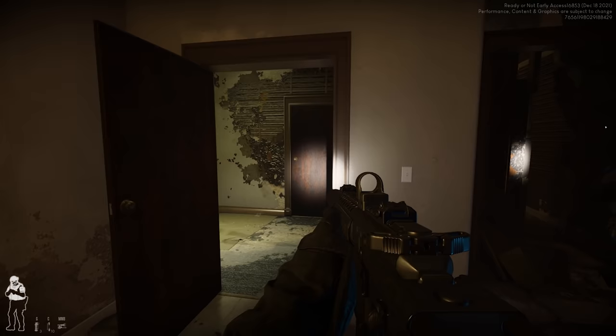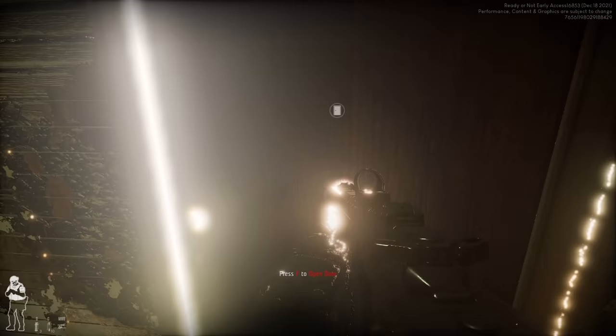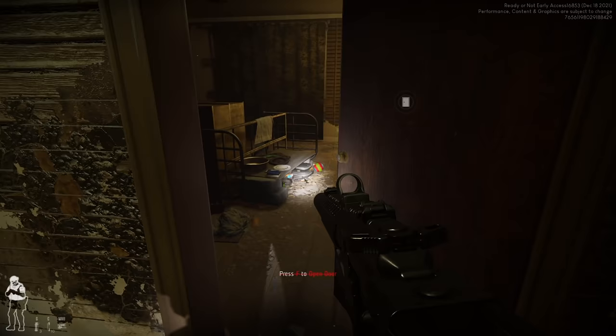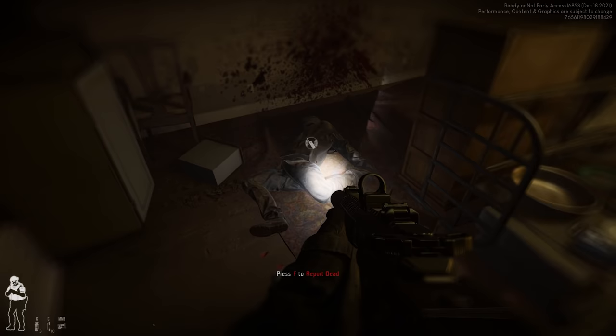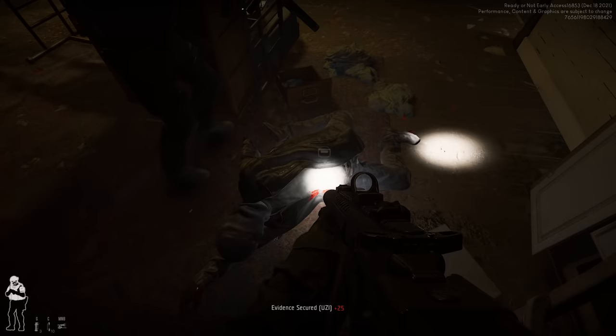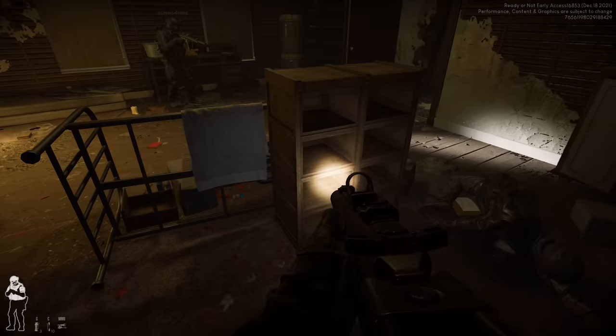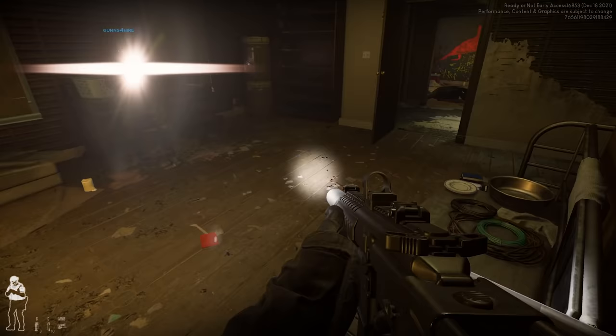I'm going to have to throw a flashbang then — get ready. He did not want to comply. He was starting to go down and then pulled out a secondary — not my fault. I was showing ultimate restraint. He dropped his Uzi and then whipped out what looks like a Glock — actually it was a Makarov. How's your health? I think I took one to the vest, I'm okay.